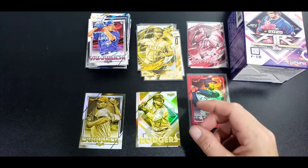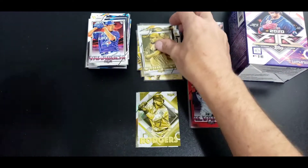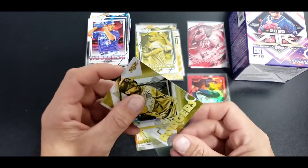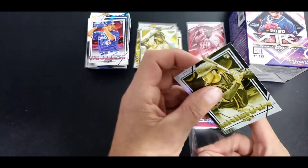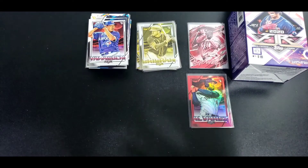Best one out of those is probably the Alonso. Those are the gold minted - if there's anything here I missed, make sure you let me know in the comments. That's 2020 Topps Fire. Really appreciate all the views, thanks for watching, have a great evening.